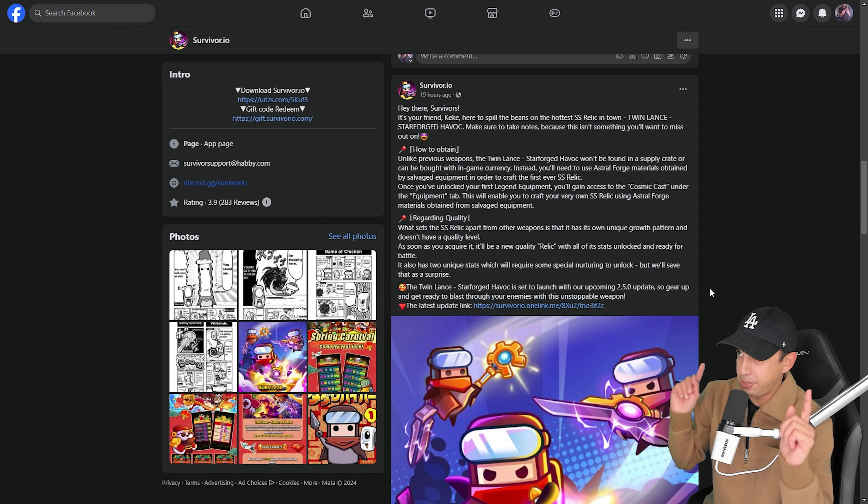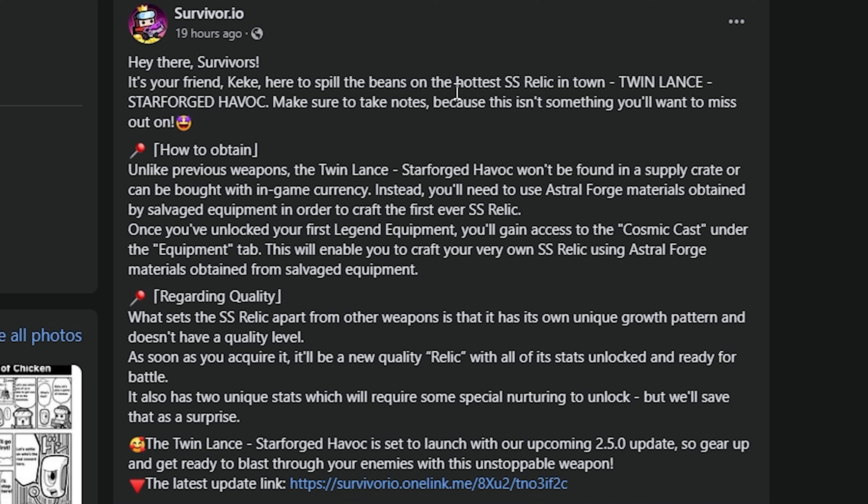Survivor.io recently posted this on Facebook. It's your friend Kiki here to spill the beans on the hottest SS relic in town, Twinlance Starforged Havoc. How to obtain: unlike previous weapons, the Twinlance Starforged Havoc won't be found in a supply crate or bought with in-game currency. Instead, you will need to use Astral Forge materials obtained by salvaging equipment in order to craft the first ever SS relic.